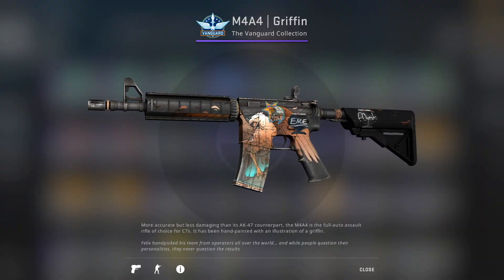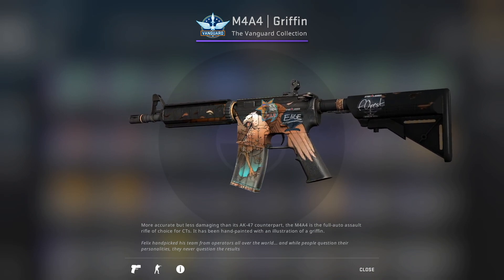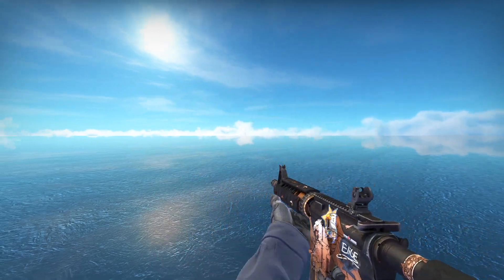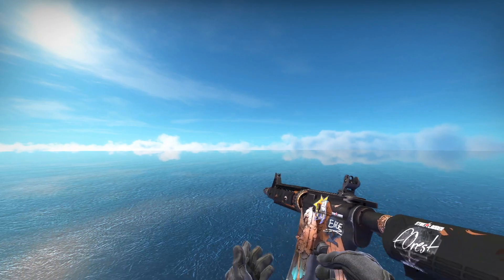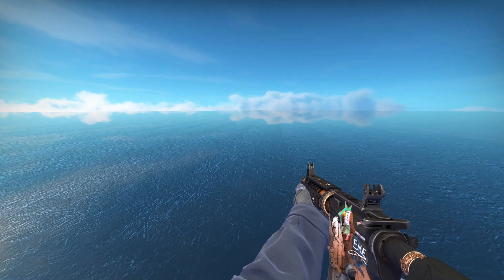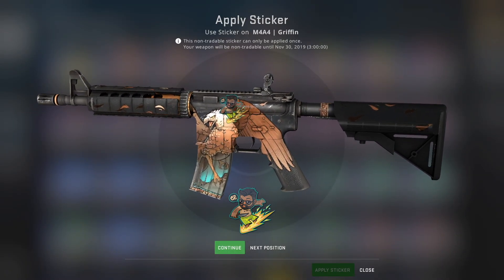Now in terms of sticker combos, I had a hard time finding good stickers for this skin. One of the Griffins that I'm going to be giving away has a Legendary Eagle Hollow sticker on it. When I look at it in-game, it actually kind of looks like there's a second Eagle or a second Griffin on the skin — if you look at the wing of the Griffin and the sticker, it sort of forms like a bird, so I thought that was pretty cool. I was also toying with the idea of placing a Surf's Up sticker on the wing of the Griffin.